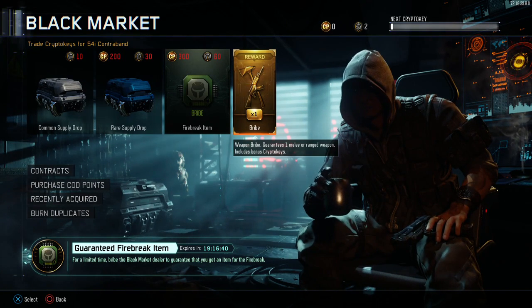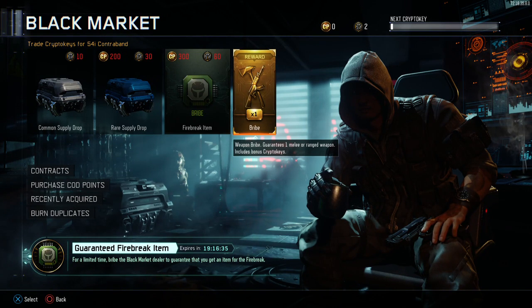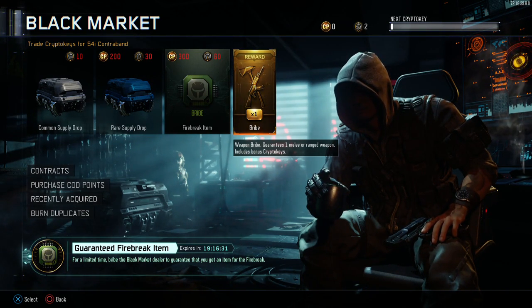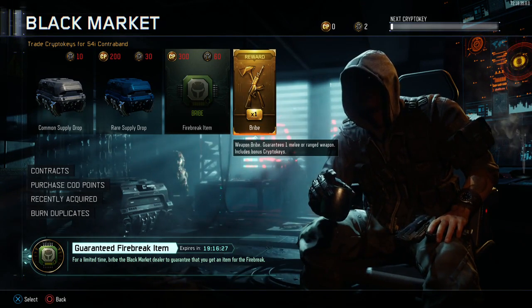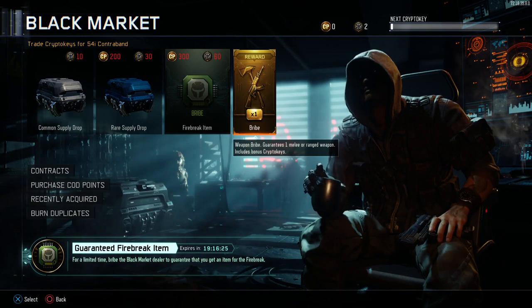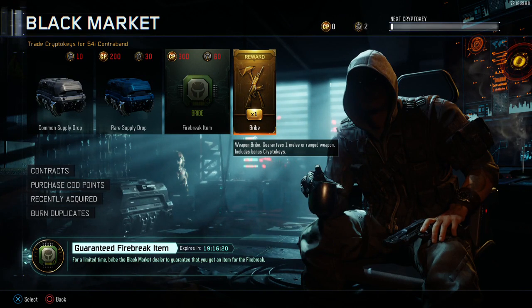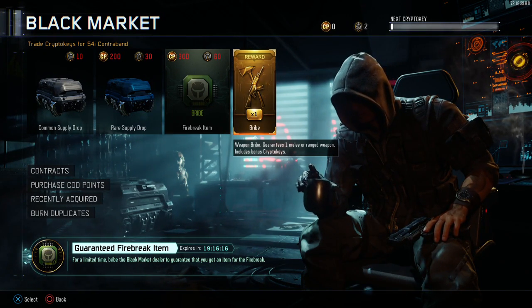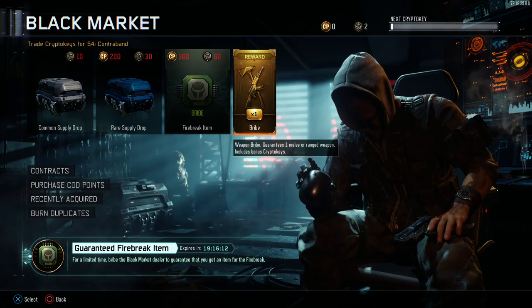I'm really wanting the Famas - I picked it up one day and I was going off with it, it was like a sick gun. I'm not really wanting any melees. I really want the Marksman, the dual pistols, pistol shotguns, and crossbows. Fingers crossed - here we go.